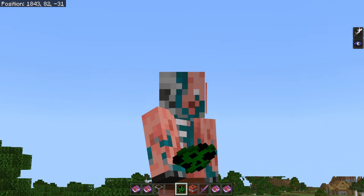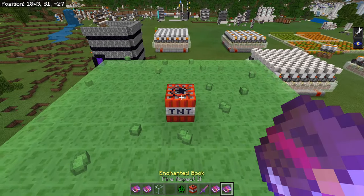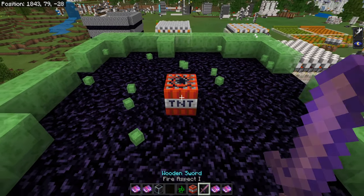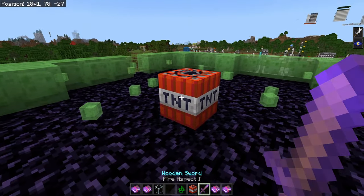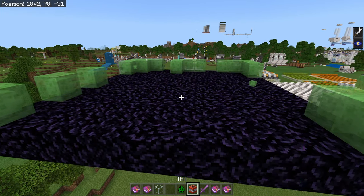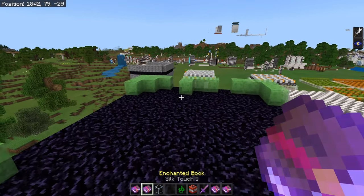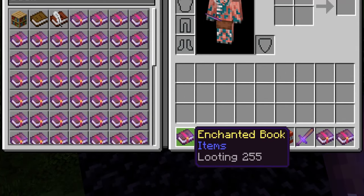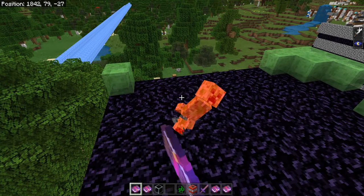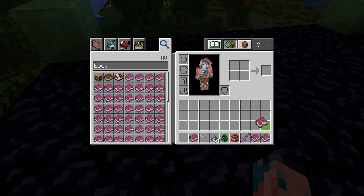Next up, we have an interesting one with enchantment books acting like they are the thing that's actually enchanted. First of all, you can use fire aspect books to light TNT. We just right-clicked on it with a fire aspect 2 book, and that lit the TNT. That's because you can click on TNT with a fire aspect sword to light it as well — that is an intended feature — but the enchantment books themselves should not be able to light it. This also happens with looting. I made a looting 255 enchantment book using WorldEdit to demonstrate this. If we punch a creeper with this looting 255 book, we're going to get a lot of gunpowder, proving that looting actually does work with this bug.